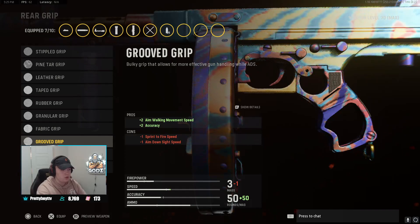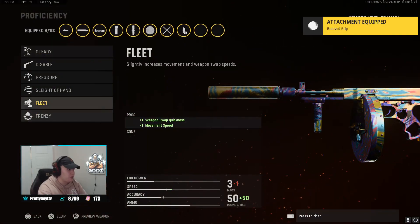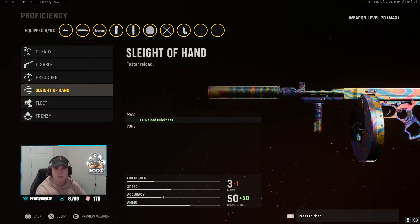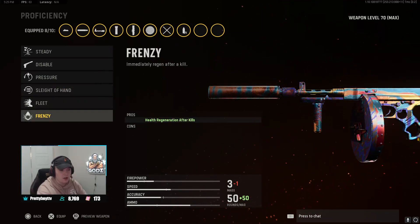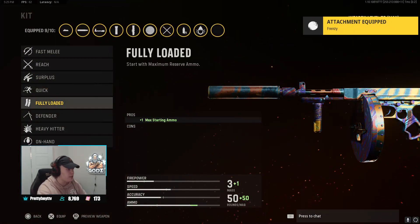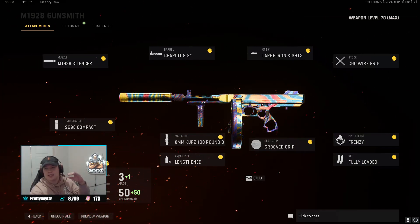For the rear grip we're going to be playing with groove grip, also something new, helping with aiming walking movement speed and accuracy. For our proficiency we're going to be playing with frenzy — you guys know I love frenzy. It's an option; you can also play with sleight of hand since the reload can be a little slow with the 100 round drum. But frenzy regens your health after every kill, so that's pretty good. It depends — sleight of hand or frenzy. Last but not least, fully loaded so we don't run out of ammo.